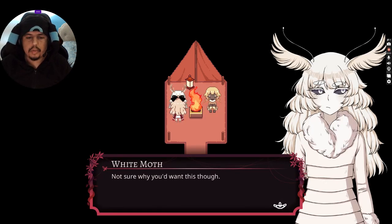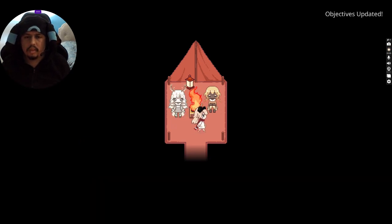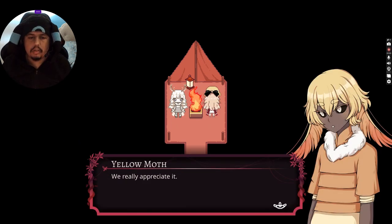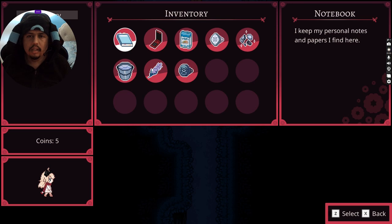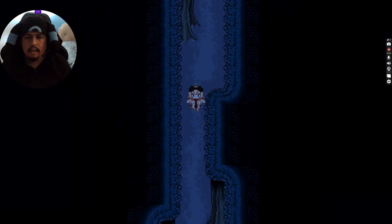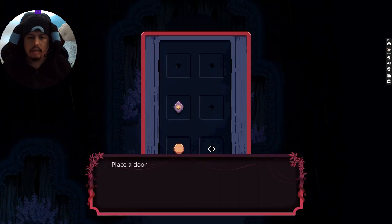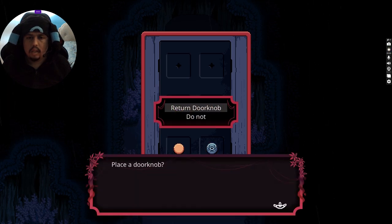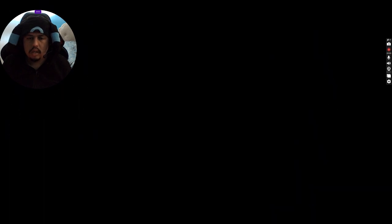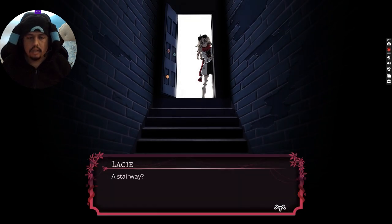A doorknob with an eye. Not sure why you'd want this, though. Thanks. We really appreciate it. Well, I killed a creature, so I'm a murderer. It was supposed to be on the second one — oops. A stairway? It's so dark, I can't see anything.